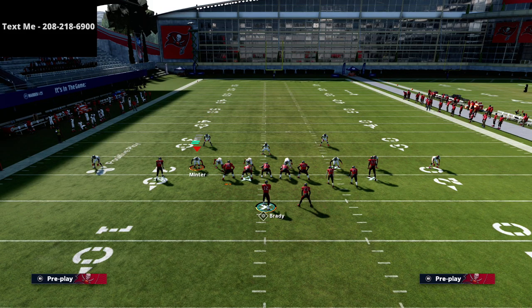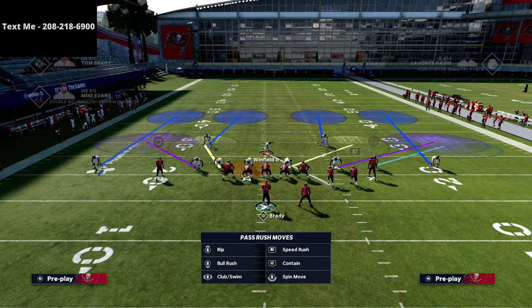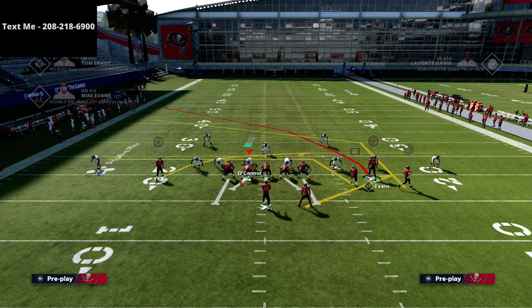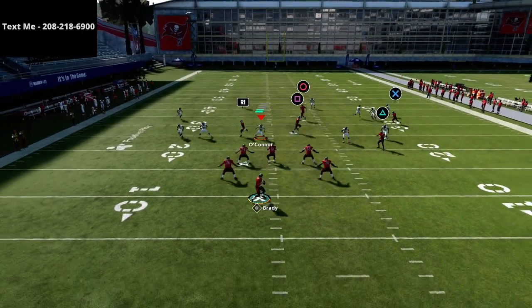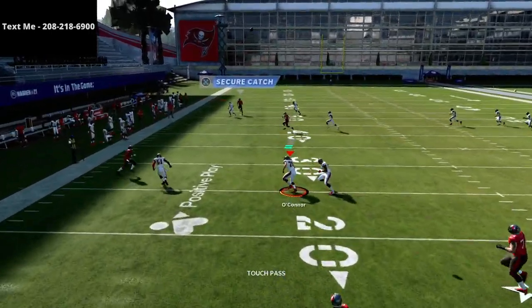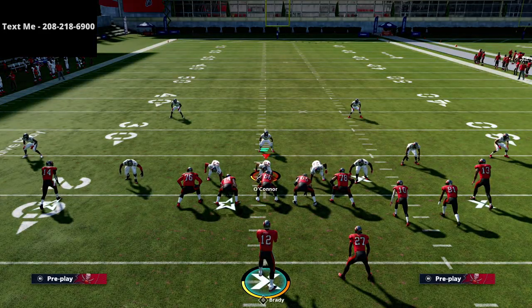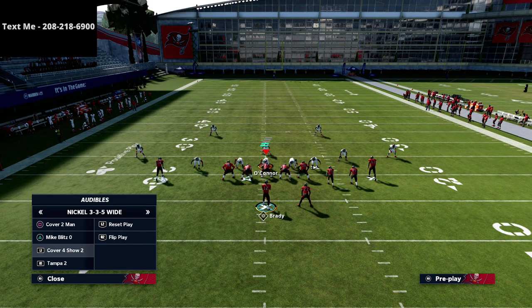Once you get them to start doing that baseline adjustment, I think you've won the game because that's not a sound coverage for cluster. You can throw so many routes and do so many things against it. Let me show one more time: watch circle drift, drift, drift, and you can go right over the top. If they're sitting on the post, throw the post. If they follow the crosser, throw the post. You also always have your underneath mesh route as an option.